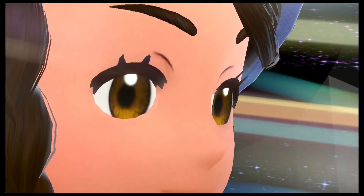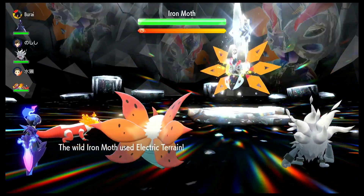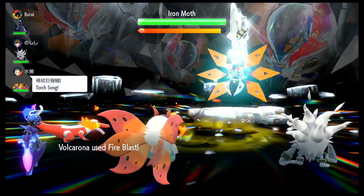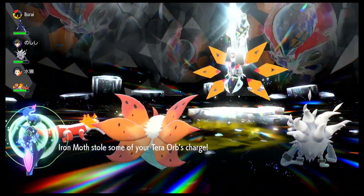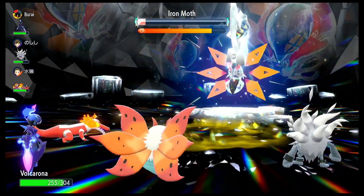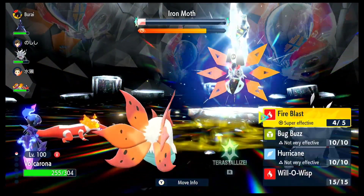I also quickly went into my Violet version of the game. Here is Iron Moth — this time it is actually a Steel Tera type. I did go ahead and choose one of my team members, Wugtrio. I did actually use it in one of my Nuzlocke Challenges — if you are interested in that, I will put a link right here so you can check it out. Anyway, this one was fairly easy — we just have to defeat it in a couple of turns. I usually feel that Tera Raids are an easier way to find Pokémon with hidden abilities.